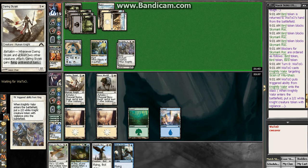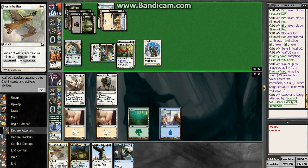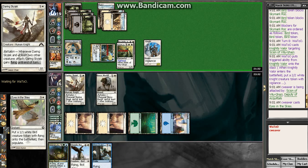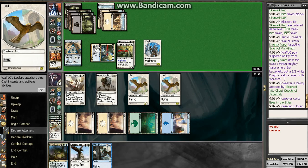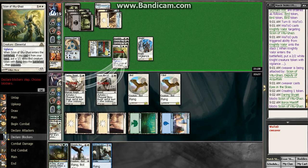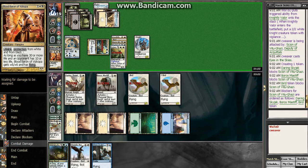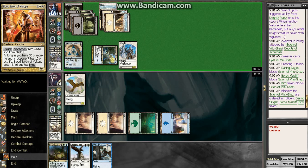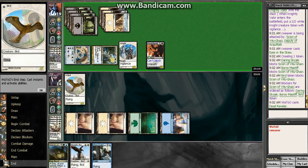Ouch. I'm going to triple block — or quadruple block, whatever — that guy now. Got a triple block, leave him behind a bird. Skyjack, Mastiff, Bird. Got to kill that thing. If I hit lands I'm still in pretty good shape. Well, not if he keeps playing stuff. We've got to stop playing stuff, dude — it's starting to get annoying.